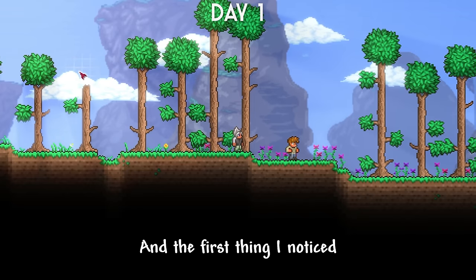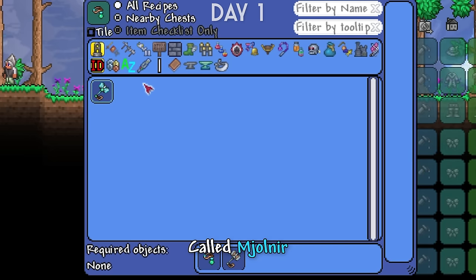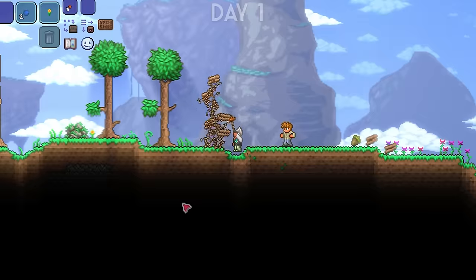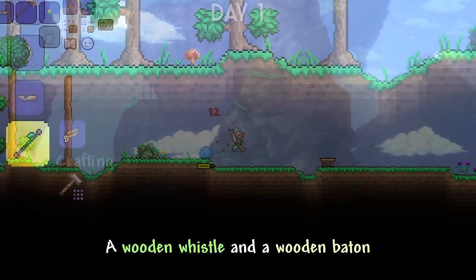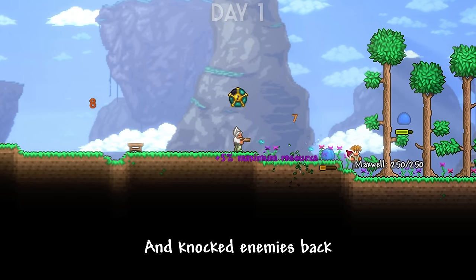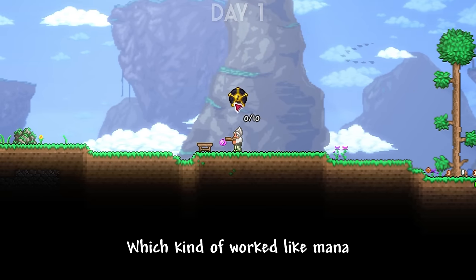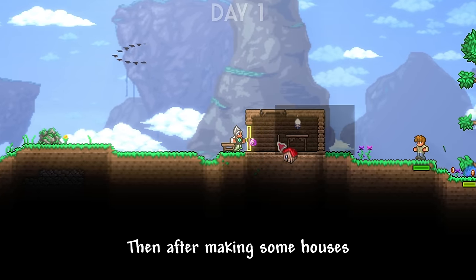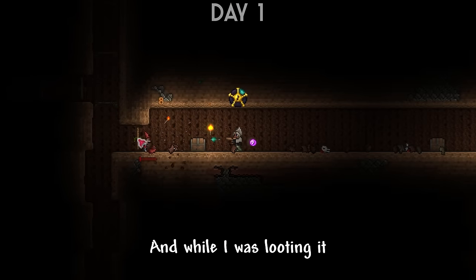I spawned in and the first thing I noticed was that I had a material in my inventory which I could use to make a weapon called Mjolnir, crafted after beating the final boss of Thorium. I got some wood and I saw that I could craft two new weapons: a wooden whistle and a wooden baton. The wooden baton was a healer weapon which just spun around and knocked enemies back.